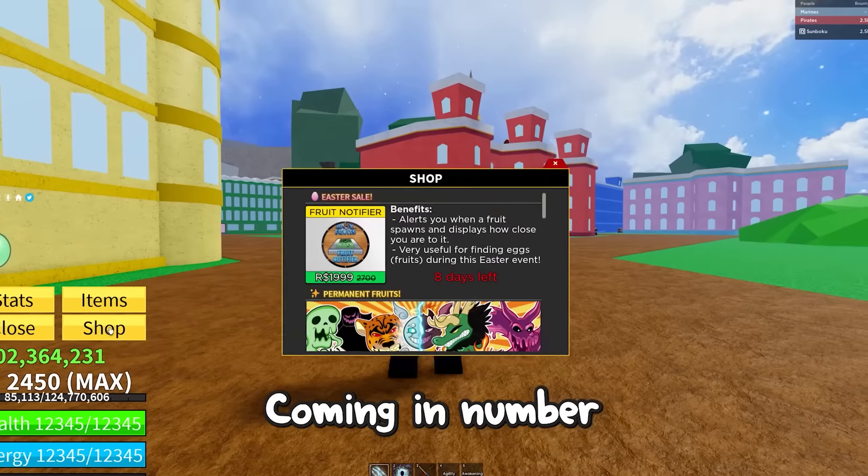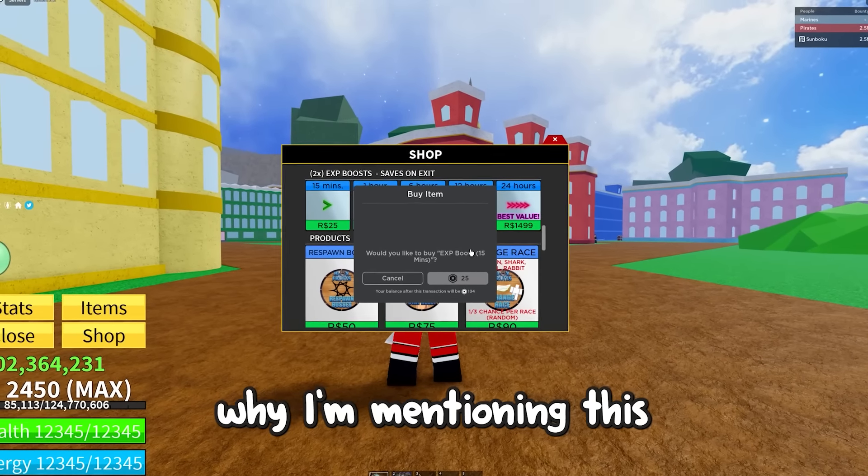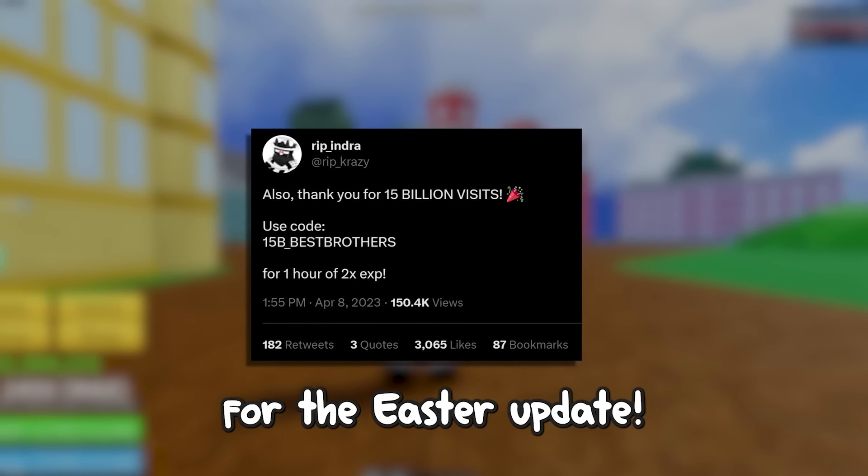This video is also sponsored by Blockstrate. Coming in at number 1 is going to be the 2x EXP code, and the reason why I'm mentioning this is because RipIndra just posted a new code on his Twitter account for the Easter update.